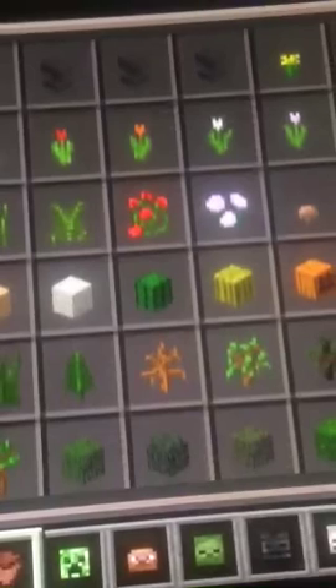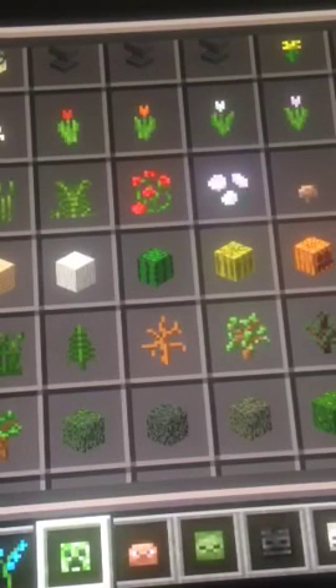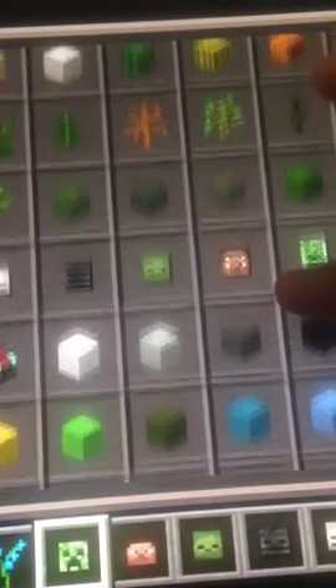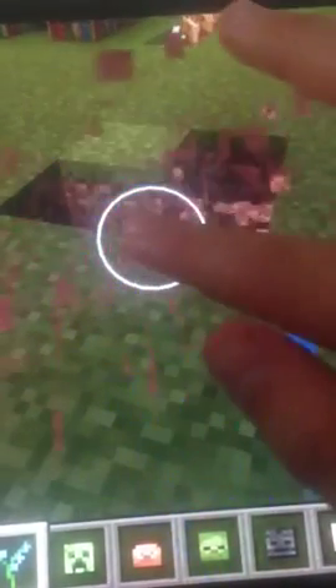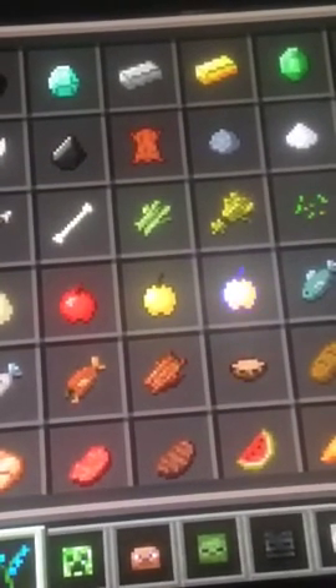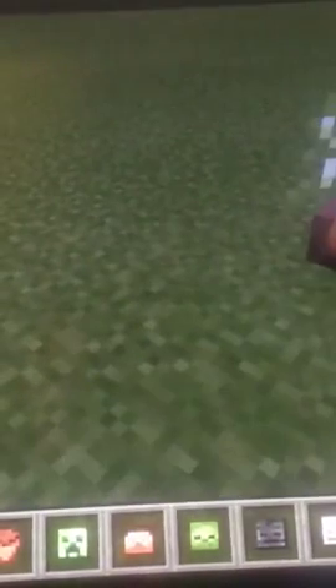The next thing is a flower pot. You're probably wondering how stuff goes in there — so I'm going to experiment. I'll try putting in a sapling and a flower. Orchids do work! When you break it, you also break the flower pot — I didn't know that. So the flower pot with a sapling works.